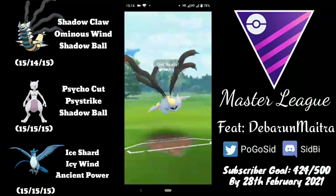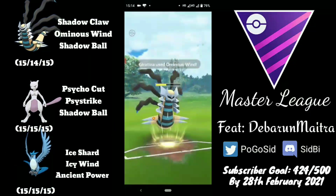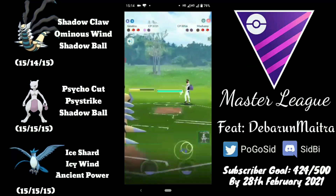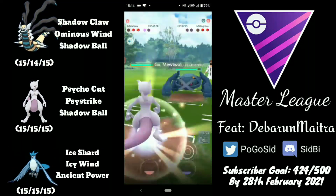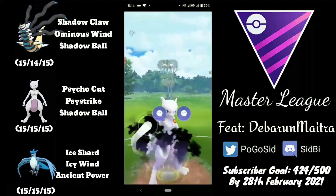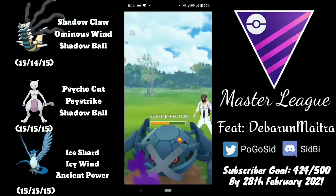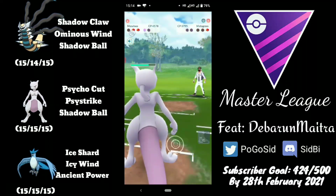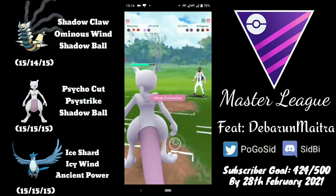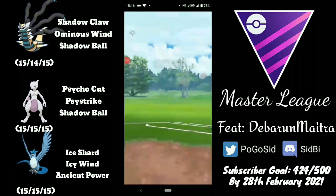He can safely farm down Togekiss. In comes Machamp — a strange play, maybe trying to burn energy — but he has something really weak to Giratina in the back. Machamp tries to get to a Payback but he goes for Ominous Wind, which does not KO Machamp. Machamp banks the energy but in comes Metagross, which is going to eat a Shadow Ball to the face. The opponent quits — totally understandable eating a Shadow Ball onto a Metagross.